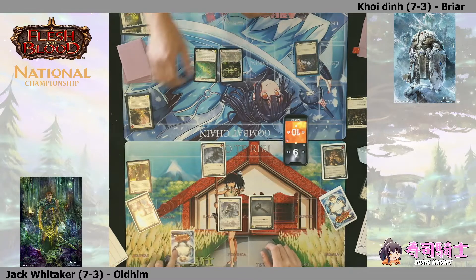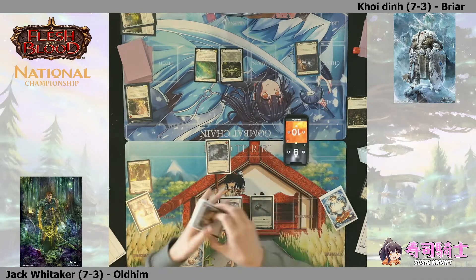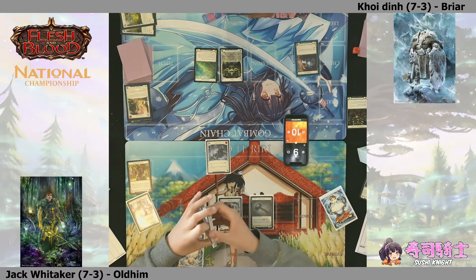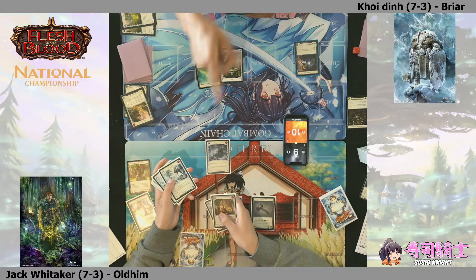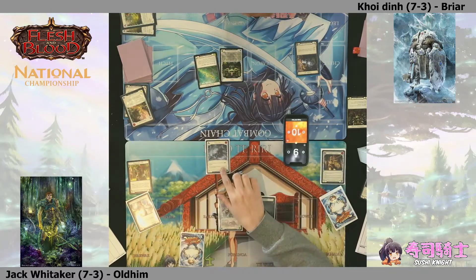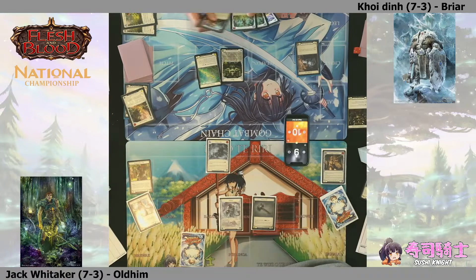He structured his pitch well to guard against potentially getting ice-reacted by Oldhim. The Winter's Bite comes down to strip a card. Jack needs to either push damage or force at least one block - very difficult to force a block because he's not representing lethal. Winter's Bite is powerful here because you'd much rather face down a three than four-card hand against Briar, especially with only six health left on the clock.